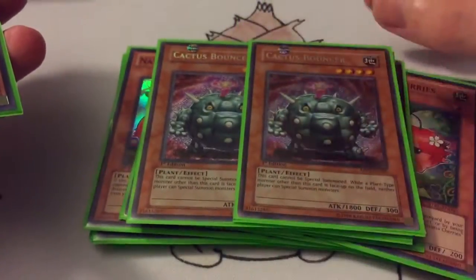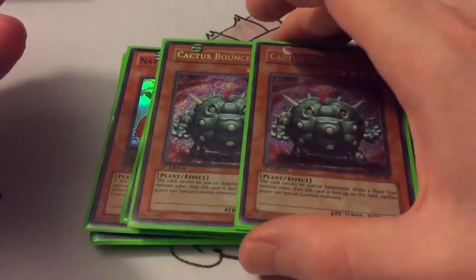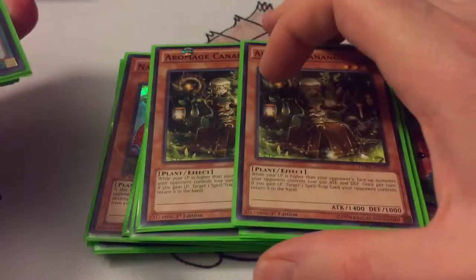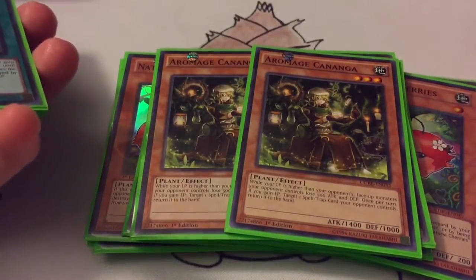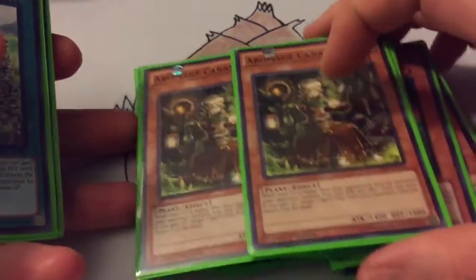Two Cactus Bouncers — so after you have out your Bamboo Shoot, you can summon this guy and not have to worry about anyone special summoning and trying to get over your Bamboo. And then two Camellia — while you have higher life points, all your opponent's monsters lose 500 attack and defense, which again helps your Bamboo, and every time you gain life points you can bounce a spell or trap.